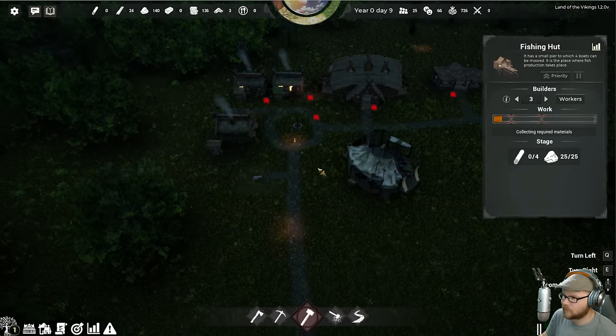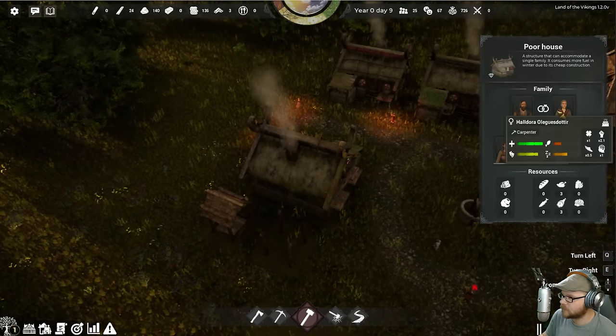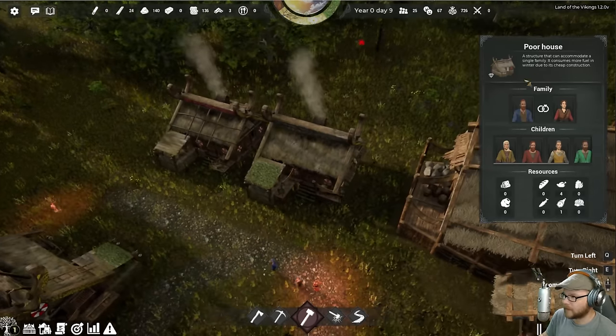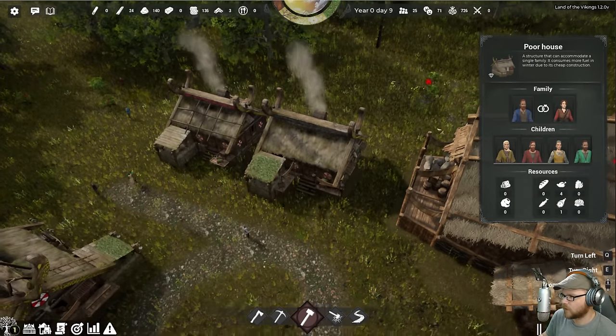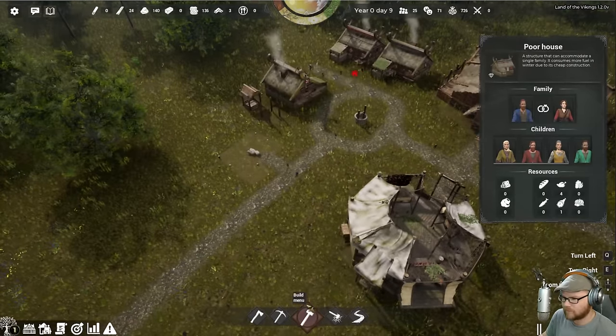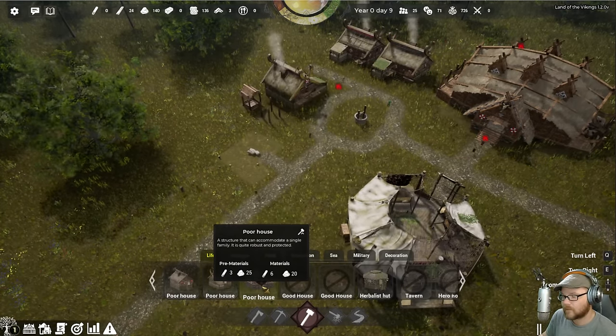Oh, there are some homeless folks. Well, get out and build your own house! We've got five new folks. Oh, you know what — it's a family that lives here. That's how you get more kids: homes make babies.